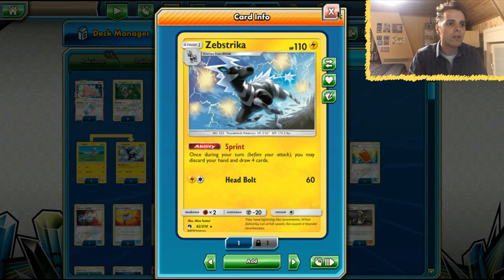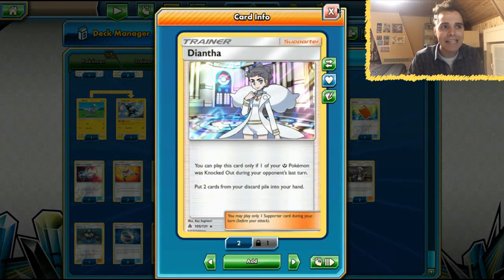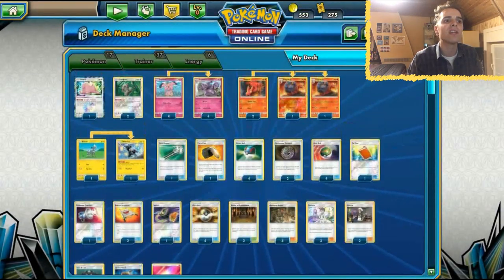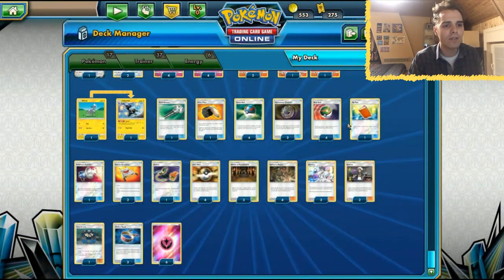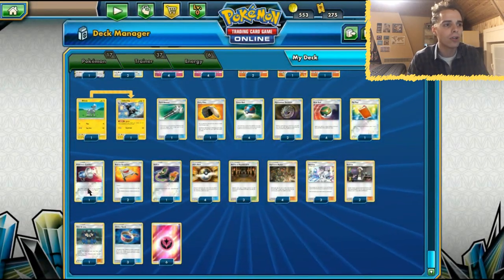Not only are we discarding our hand every turn — or maybe not every turn, if you can thin out your hand completely — but you can just discard your hand and draw four cards. Why is this good? We have three copies of Diantha, and Diantha can get two things back from the discard pile if one of our Fairy types got knocked out. Even if they knock out a Granbull, we can take full advantage of that with Diantha to get resources back. With Palpat we're gonna have lots of Dianthas to go around. Even cards like Guzma we can get back with Diantha for next turn.